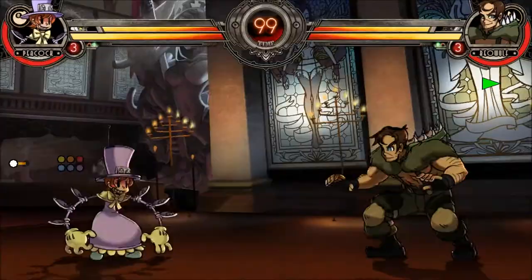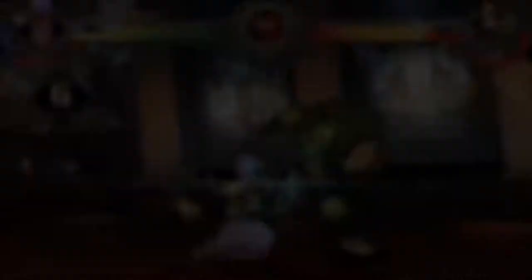If you want to whiff punish with Argus, make sure you wait until he can no longer super cancel, otherwise you'll eat a counter super to the face. If you know the sweep's coming and want the biggest punish, dash jump forward for a jump-in into a full combo. Jump medium punch and medium item drop both work great for this.